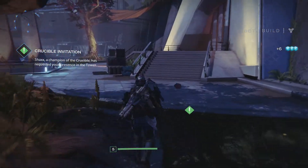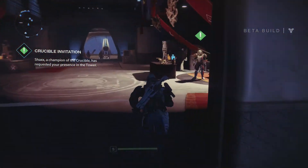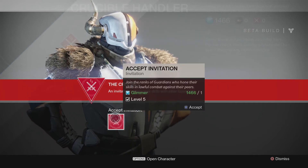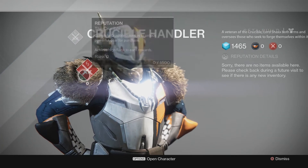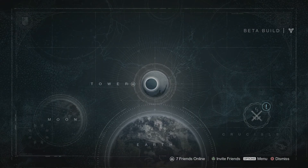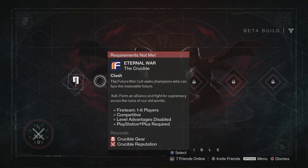Can't wait to see what that looks like. Crucible invitation — Shaxx, a champion of the Crucible, has requested your presence at the Tower. The Crucible is their PvP group content. You have to be level five now to join — that's interesting. So we can actually join Crucible matches now, which is pretty awesome. You can do 6v6 — the only mode available for that is Control.